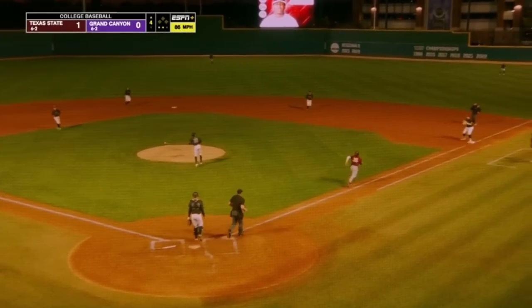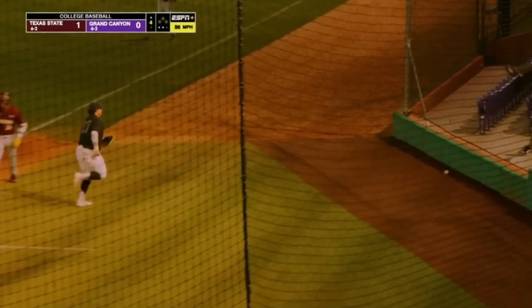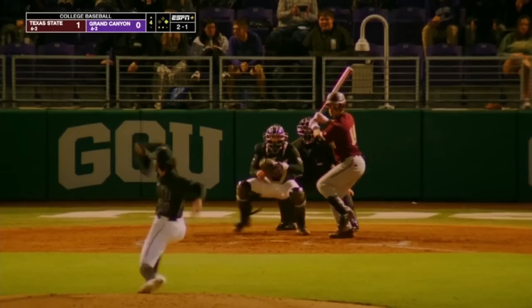Here's a dribbler back to the mound. Thornton throws it in the dirt and it's past Zach York — an error on the throw. Reaching first base safely on the error is Galloway.